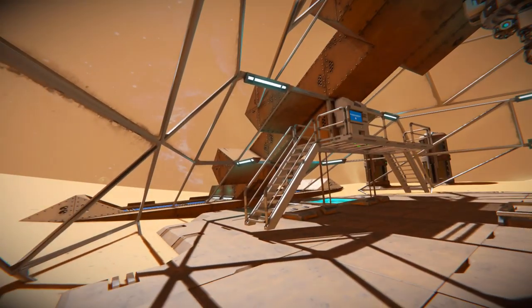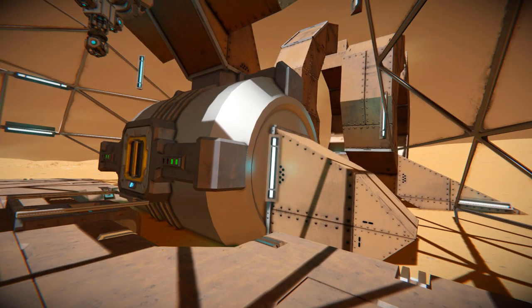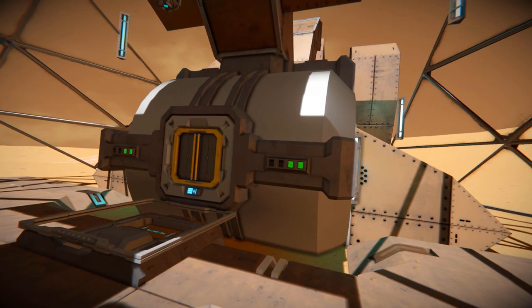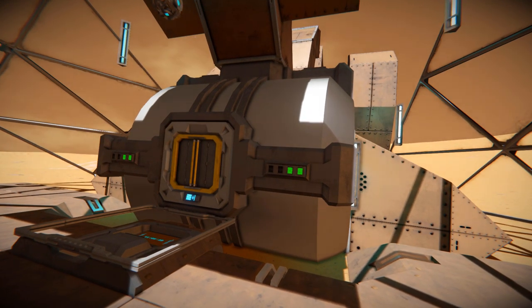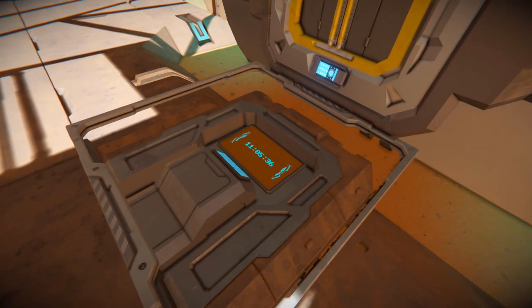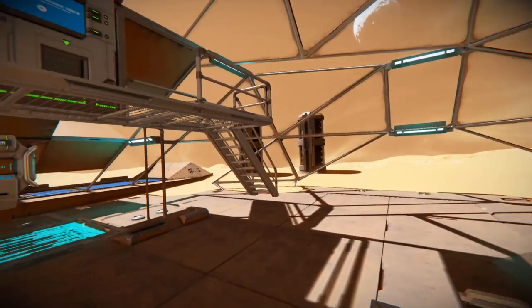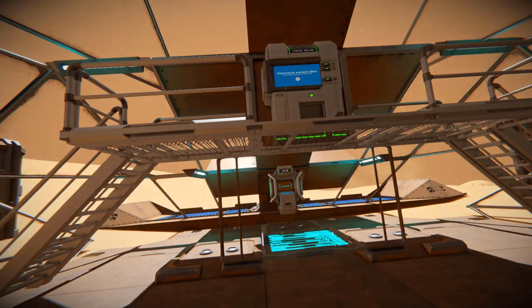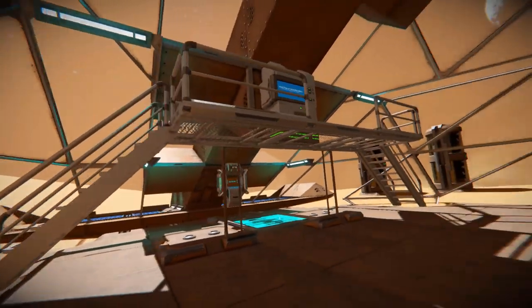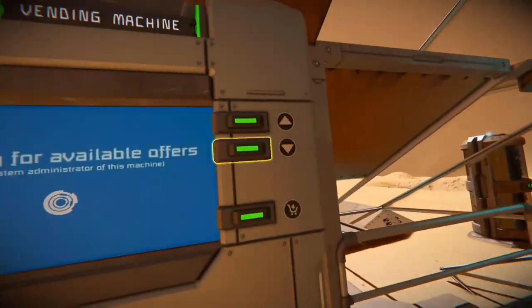Just looking around, we've got some bits and pieces to recharge ourselves and to do whatever with. On this side here, we then have some blocks that come across to a hydrogen tank, and we can see how much has been stored in there, which will go across to our vehicle bay and recharge itself if you're using hydrogen. Over here, we've got a little programmable block, which has the automatic LCD screen script on there. Then turning all the way around, we have some half stairs that go up to a vending machine.